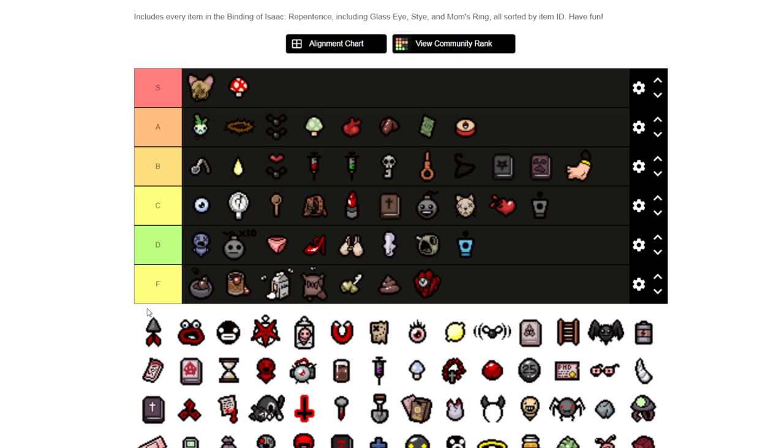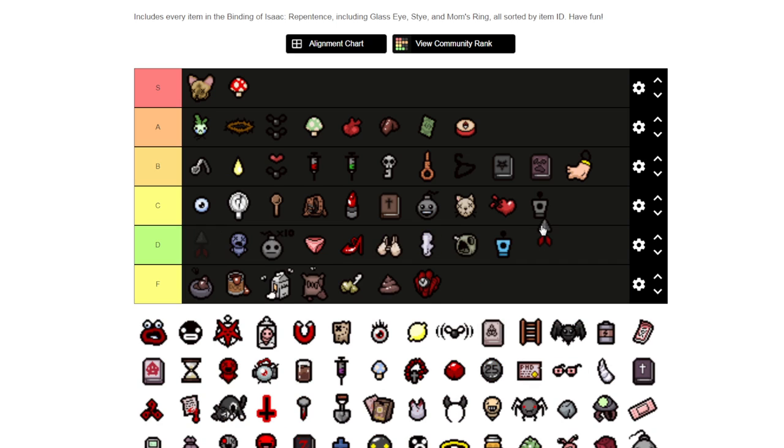All right, piercing shots — Cupid's Arrow. I'm going to say C. While piercing can be really good with Cupid's Arrow, that's all you're going to get is piercing shots. If you want to use it situationally to push bombs away from you, you can't really do that with those tears, so you can be kind of screwed.